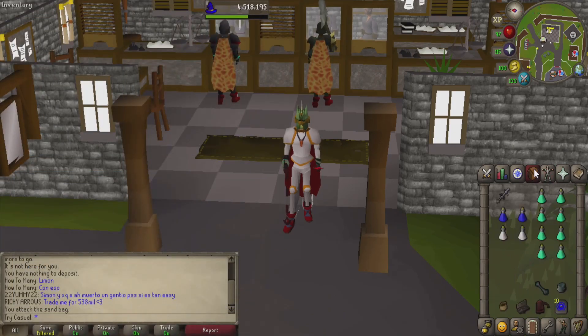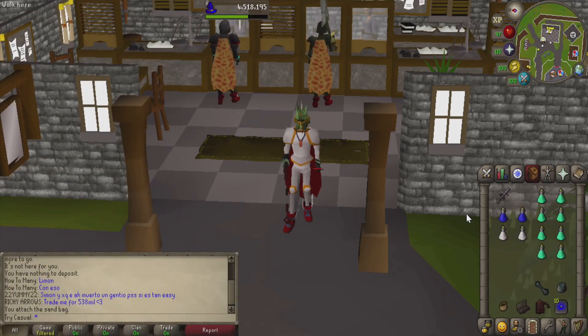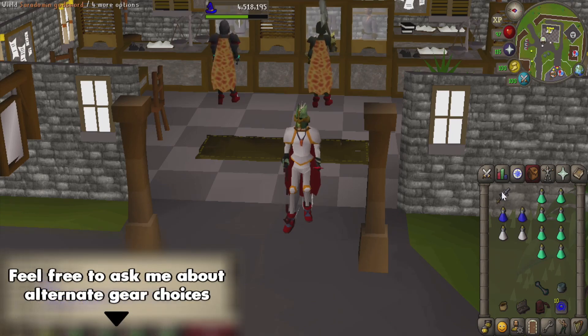Moving on to our inventory: we're going to bring a Zamorakian Hasta and a Godsword as our spec weapon — if you don't have one, a dragon dagger works just fine. We'll have a handful of prayer potions since we're camping prayer, plus super attack and super strength potions. I'm also bringing a holy wrench to extend our prayer potions a little bit. We'll also have a gem bag, herb sack, and seed box to help with drops, a rune pouch with high-alch runes inside, and a house teleport to get out.